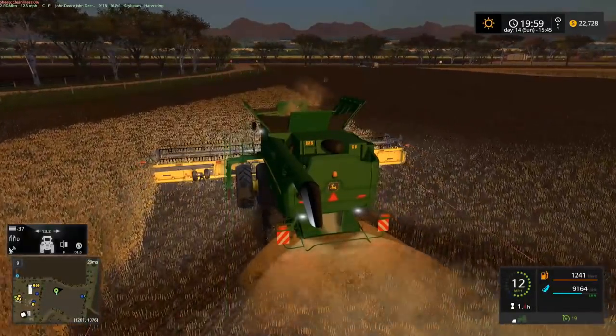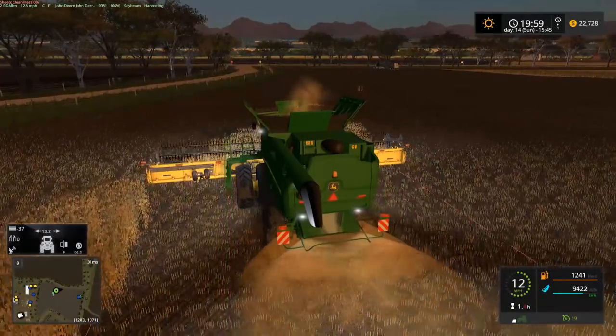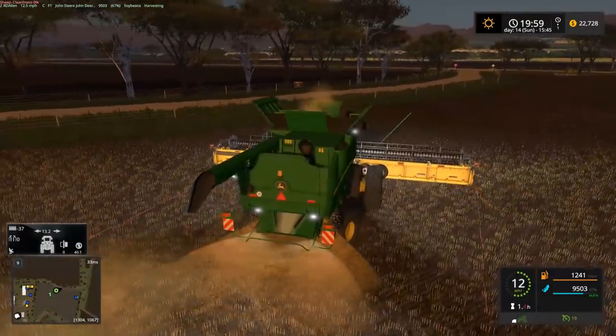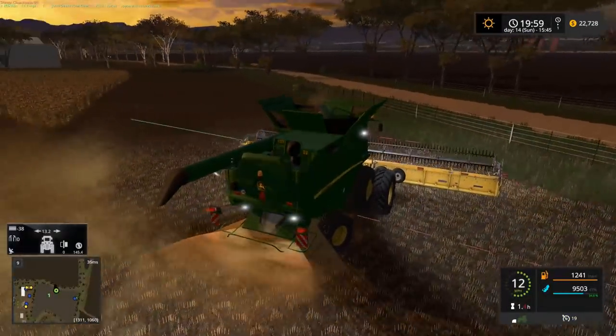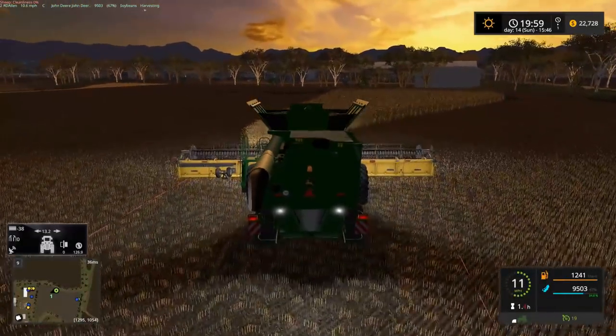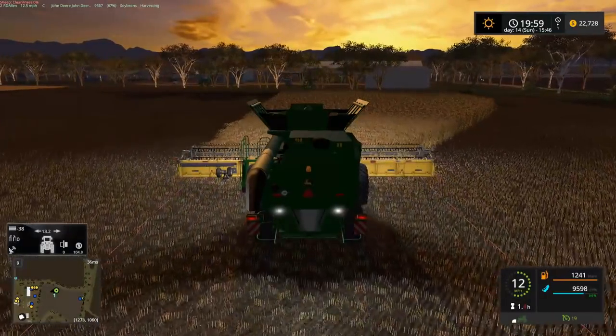Someone on YouTube was asking if people can choose how far the dual tires are from each other, like on the John Deere 8R series tractors. Yes — the 8R that I just did a mod review on, as well as the 89 series big four-wheel-drive John Deere tractor, both have the option for 22-inch or 30-inch spacing on the duals.